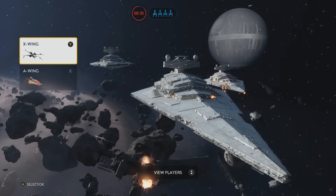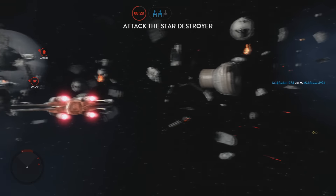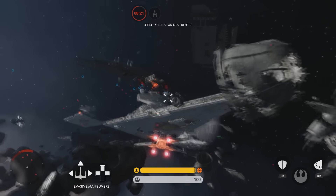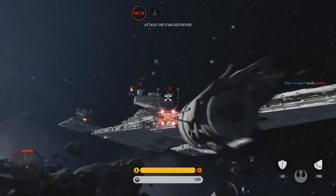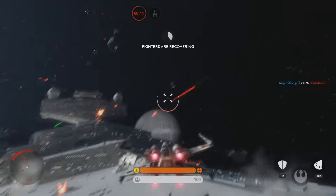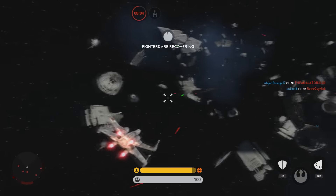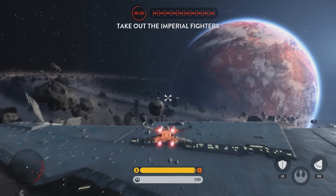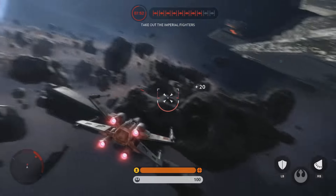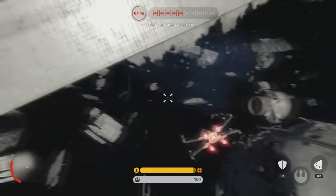All right, now we're back as the Rebels. For some reason I can't seem to play much as the Empire, although we are taking down this destroyer now, very heavily actually. I really want to see all these power-ups but I can't find them on this map. I keep getting too into this match. The standard health power-ups from Fighter Squadron — they're just not in here.